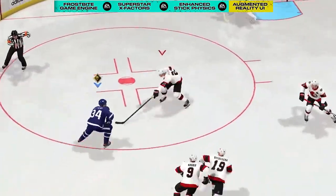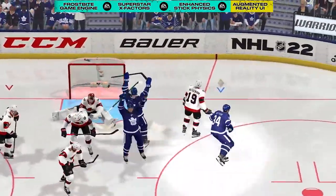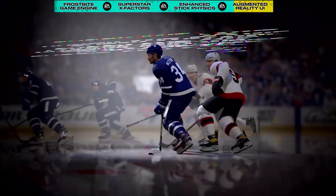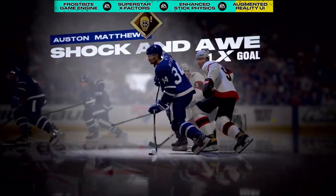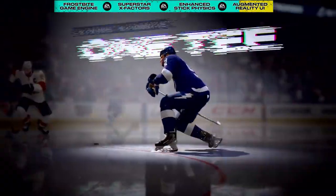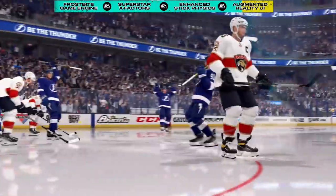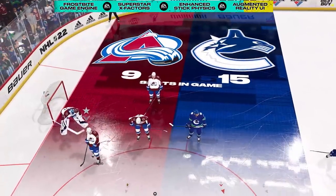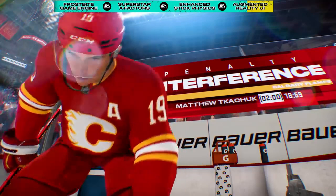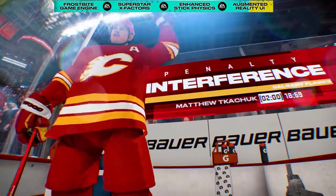Our new augmented reality broadcast system animates on top of the action in real-time throughout the game, including when one of your special abilities are performed to give you an understanding of its impact. When an exceptional highlight reel moment occurs, 3D graphics will appear over your player, letting you peacock against your opponent that much more. Also, the system injects information instantaneously to the game, helping you manage your strategy in real-time without having to exit the game.